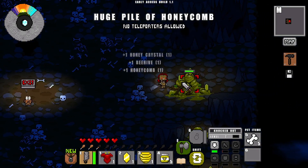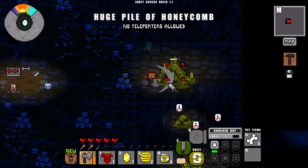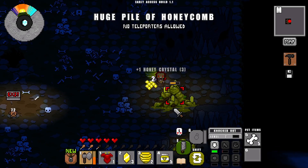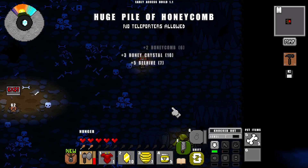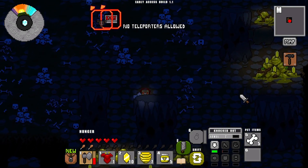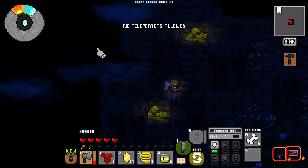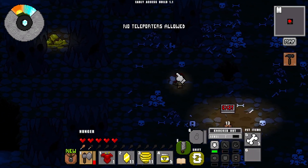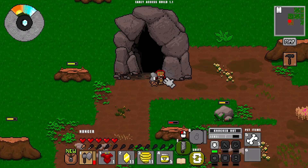A huge pile of honeycombs — holy shit. Great honey sword! Why is there skulls? There's supposed to be enemies there but I'm not quite sure what they are. Cave honey though — how totally bizarre. Got some new stuff. See, if you go down to a proper cave, you go down one of those proper holes — the caves are massive. Anyway, let's go. I think I've got enough honey for now.